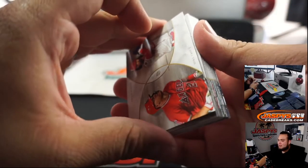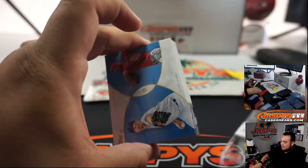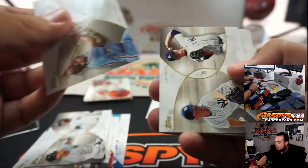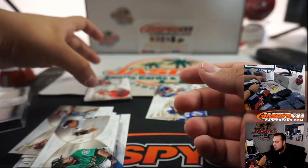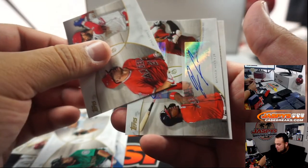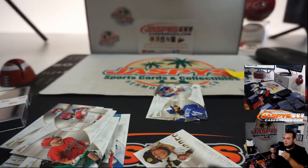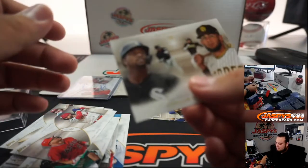The autograph was here in the second one. It's an old speaker, but it sounds pretty good. A little blue there. And we got ourselves a Ketel Marte and Ronald Acuna Jr. autograph. There you go. Very nice.